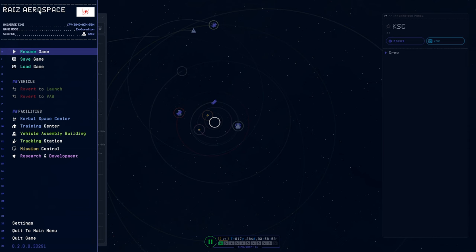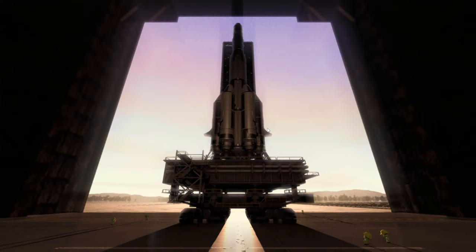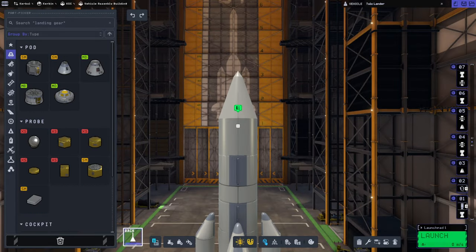So this time we are going to go with overwhelming power. I really want to build a full Apollo Saturn V thing and send the Kerbal to Tylo like that.